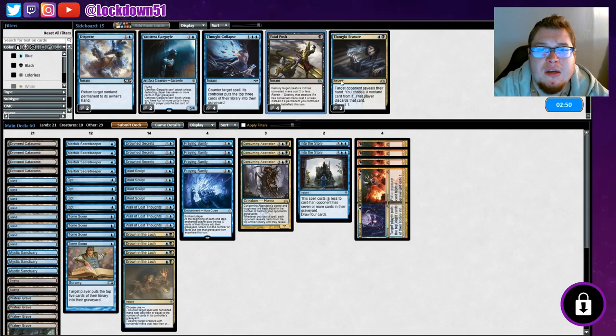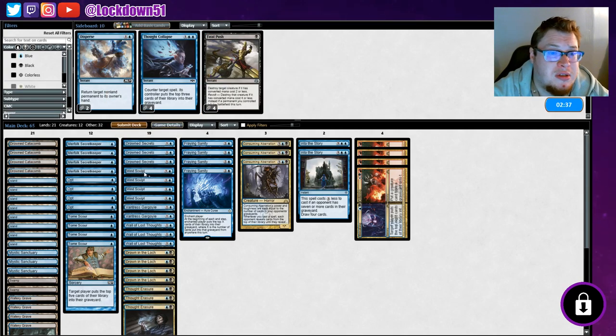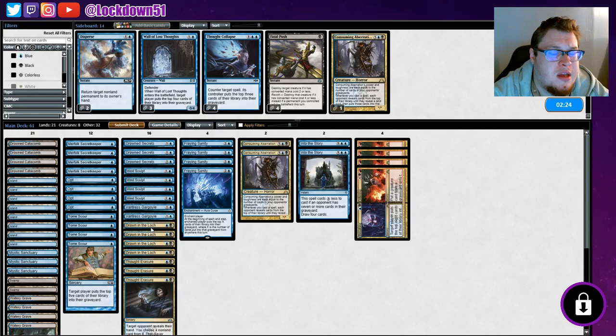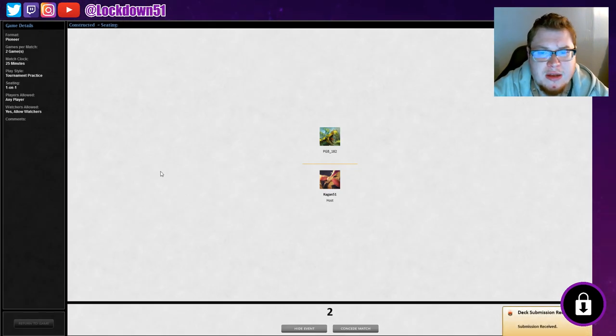Fatal Push isn't the best - Thought Erasure I think will be alright. I put Vantress and two of them into the sideboard just in case, maybe for instances like this where we need to block some flying. What to cut though? Wall of Lost Thoughts can't block. Maybe even the Merfolk Secretkeeper - I like keeping him in though because he's worth double cards for Drowned Secrets. I don't think Fatal Push is gonna be super great, so let's stick with Thought Erasure to pull out nasty stuff from their hand.